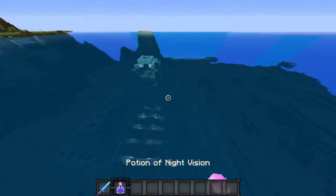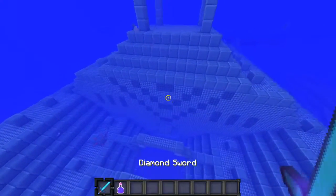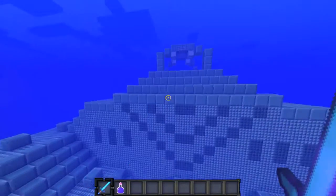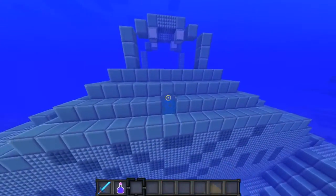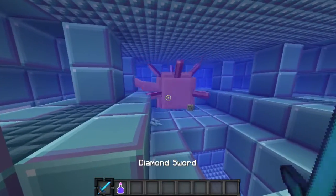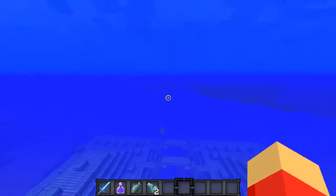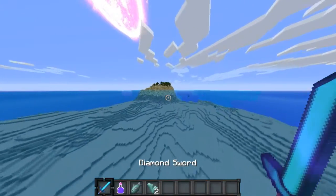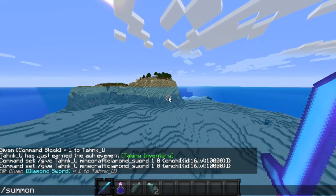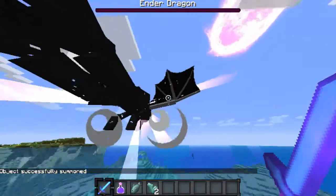I'm going to drink some night vision and go underwater. I believe I just saw the boss here — yeah, there he is. He has a lot of health. Now he has none. You can easily defeat anything you want. Let's say you want to summon the ender dragon — just do slash summon ender_dragon. And he's here. Dead.